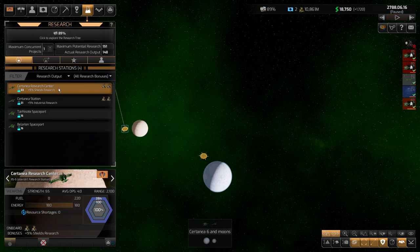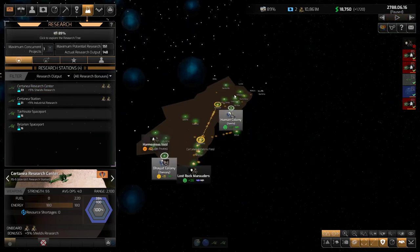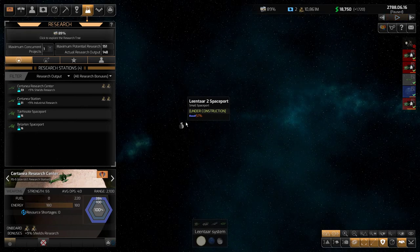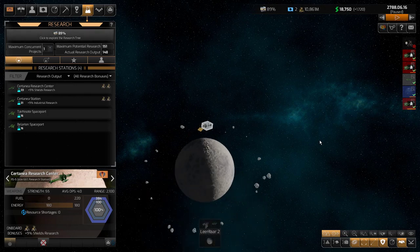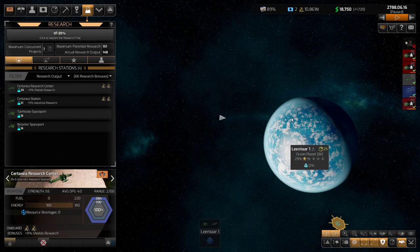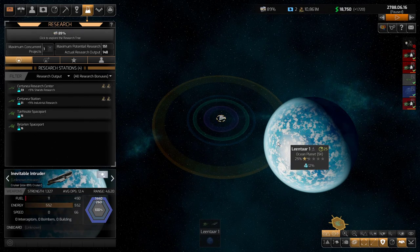Even more exciting is the research base that we lost our admiral and our ship at — that's coming along, being built by my constructor ship. Let me zoom out and check on it. It's in the Lean Tar system. So I believe there is the base. By the way, I found my ship. After I loaded the game, I found my cruiser — it's actually over here in the other planet in this system.